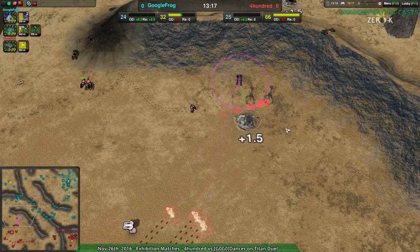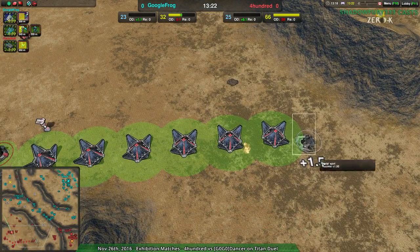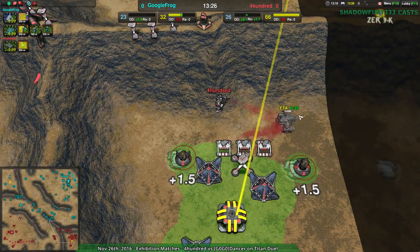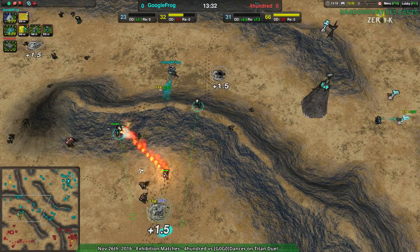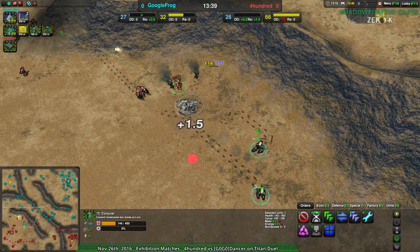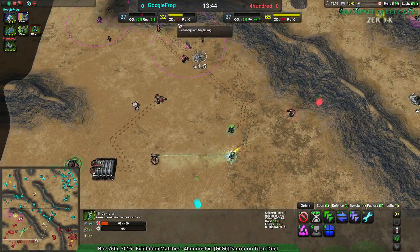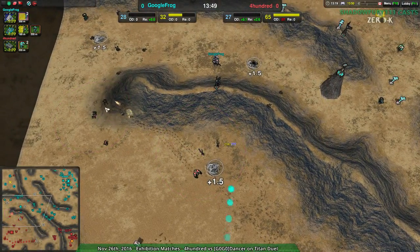Finally, 400 has caught on that they should probably rebuild some of their metal extractors. I'm still surprised they haven't gone for the south one yet. But the Dante is almost finished, so 400 will very shortly be able to go for broke. If the Dante works, they win; if it doesn't, they're done. They've invested everything into that Dante — especially losing all these Conjurers. Very nice assault timing from GoogleFrog, but that metal extractor should have been rebuilt minutes ago.